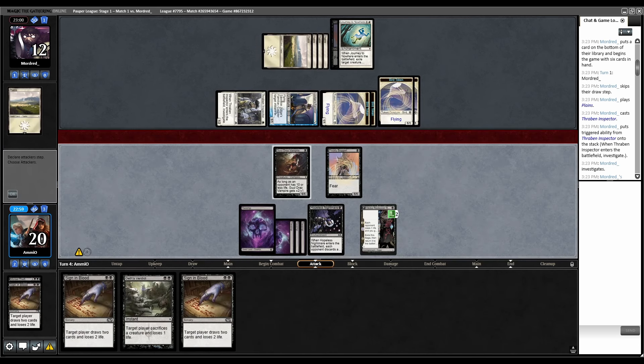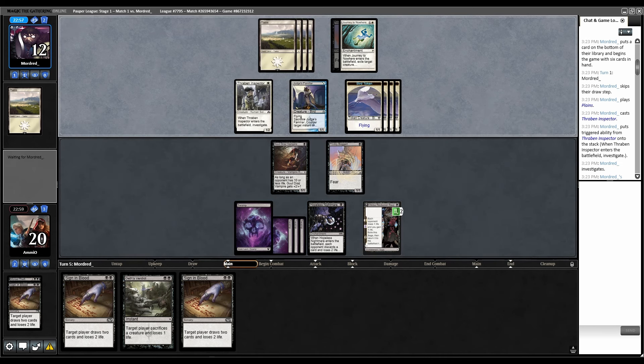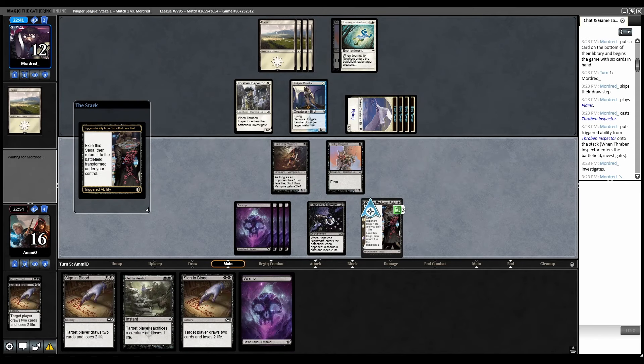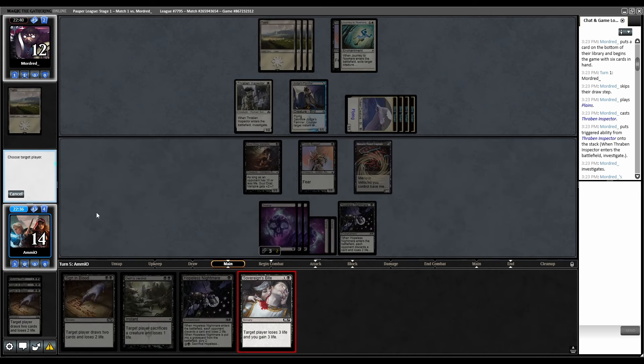I think the one advantage that the Black Burn deck has over other aggro decks is the fact that its burn spells also gain life, so you're able to race other aggro decks more effectively. Attack with everything except Judges Familiar and Thraden. This flips over. Sign of Blood. They only have two cards left — let's Sovereign's Bite them first.